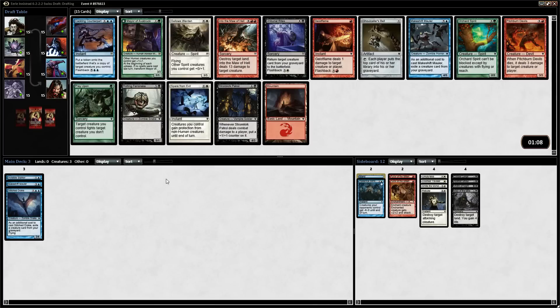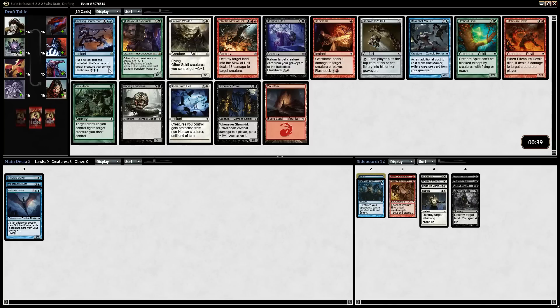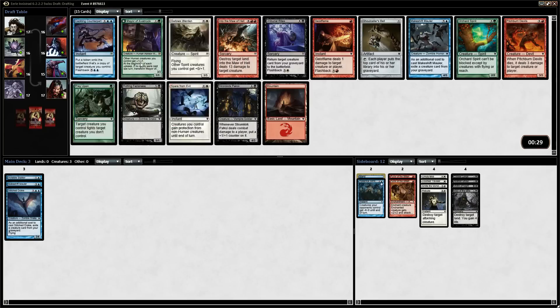We have a double rare here. We have a flip card — the Mayor of Avabruck — which isn't a bad card, especially with the Invisible Stalker. Now I'm really wishing I would have gone into green; I think green was very wide open at the start. Here we have another Makeshift Mauler, which I do think is the most powerful card. Cackling Counterpart puts a token on the battlefield — it's instant speed, but I don't like it in limited. The Mayor is a very powerful card because it pumps all the humans you control plus one/plus one, then it flips. I don't think I can pass up the Mayor — it's just a backbreaking card in limited.